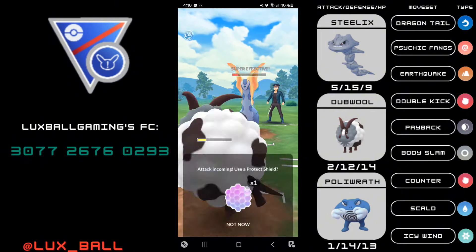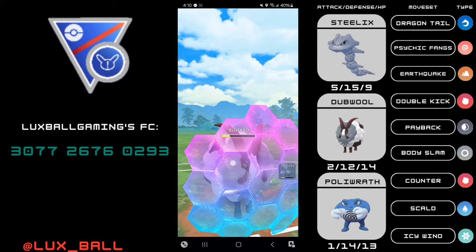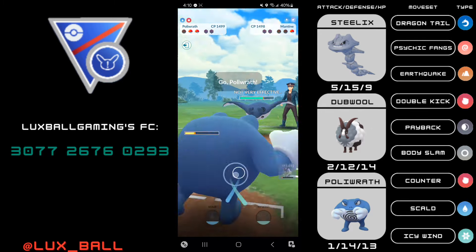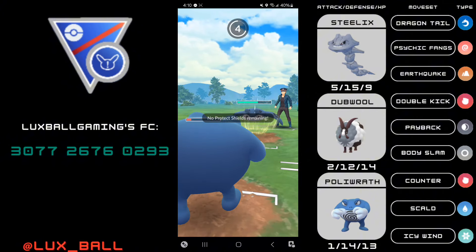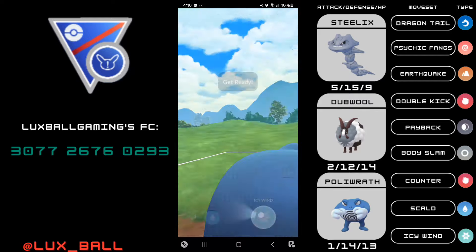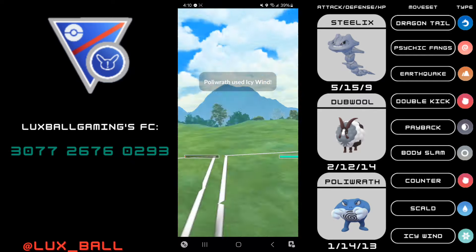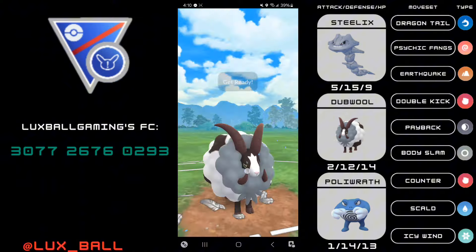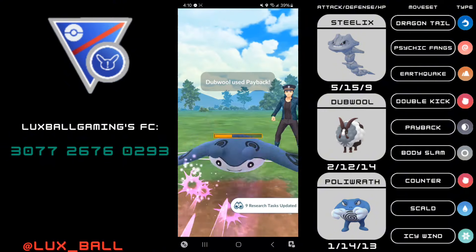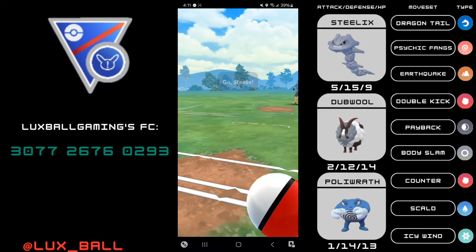This is the best case scenario for Aurorus. I just know my win condition: stall out the switch clock, farm down Aurorus, and my switch clock will be up. I made a bit of a mistake — if Mantine had somehow gotten the farm down I would have lost, but luckily they just throw energy. I get the Icy Wind, which seals the deal. Honestly even without that Icy Wind I think two Body Slams would be enough. With the Icy Wind I go for the Payback for the win.